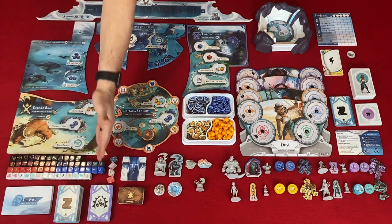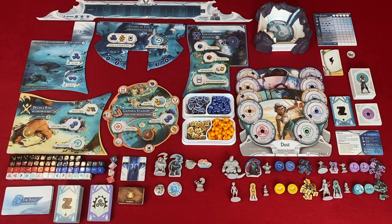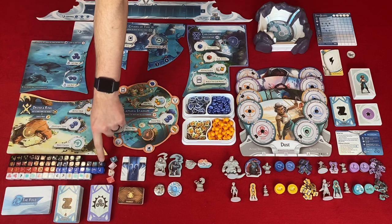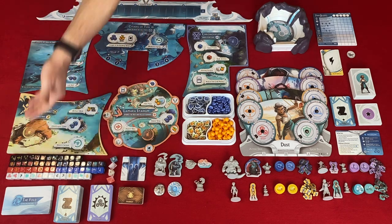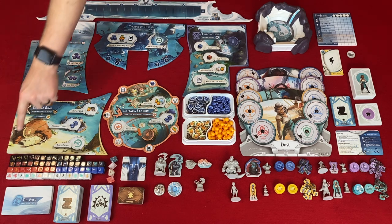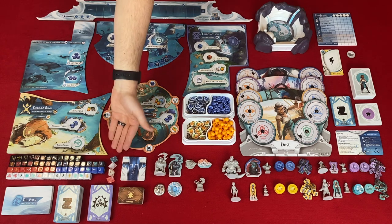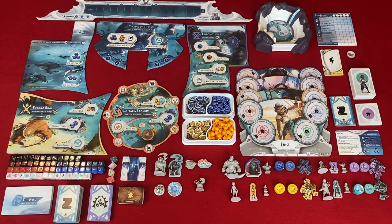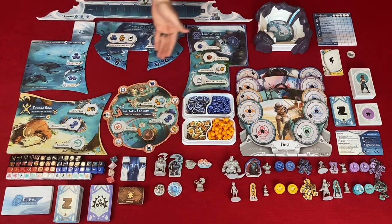Dice: you have level 1 novice dice which are white, level 2 initiate dice which are blue and red, level 3 elite dice which are black and blue or black and red, and level 4 guild dice which are black. The monster invasion die is used during the night phase at the fold. Danger dice come in white, yellow, and orange — round 1 uses white, rounds 2 and 3 use yellow, and round 4 uses orange.